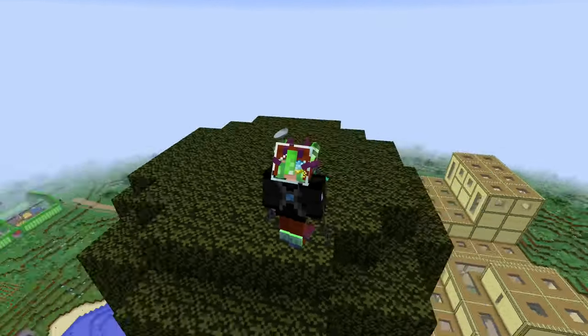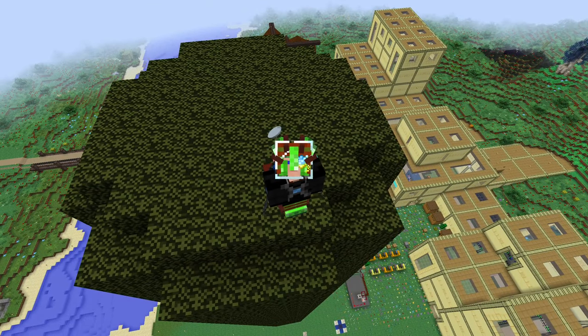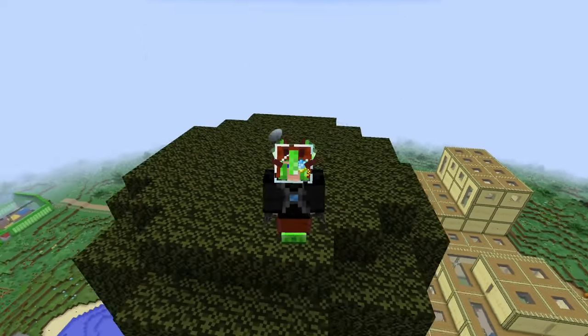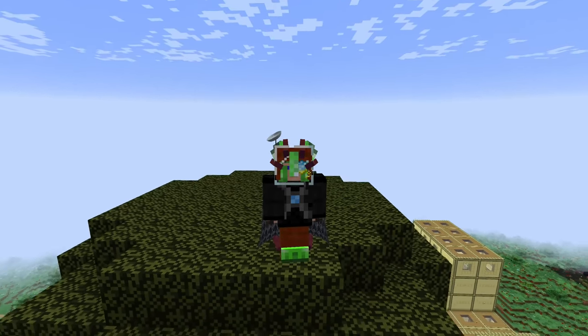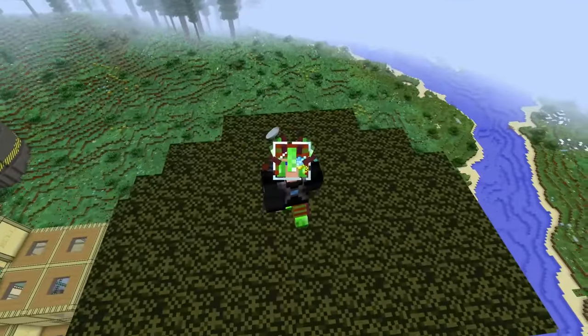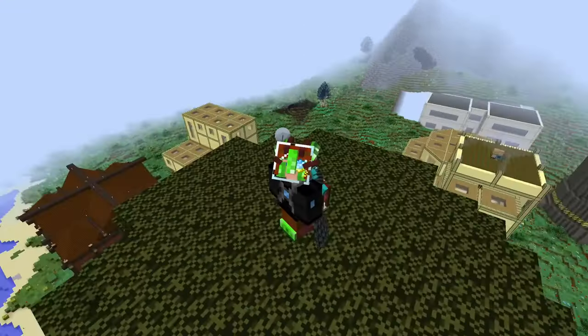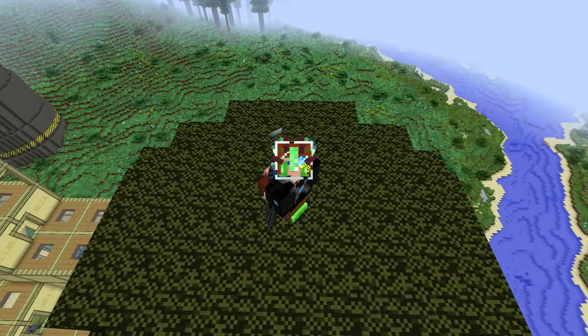Before starting this episode, a small announcement. And it's not how huge this tree is — by the way, it is huge and it's a giant sequoia. It's the last tree we can get from the quest line, but it's not the end. We are still going to breed some trees. Anyway, the announcement is: after some procrastination and laziness on my side, I finally decided to open an English Discord.